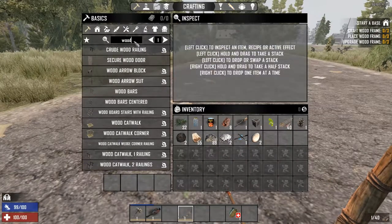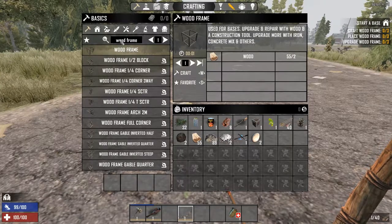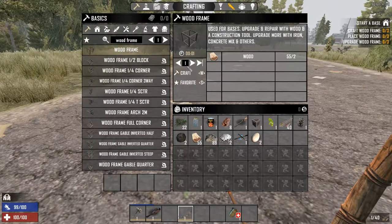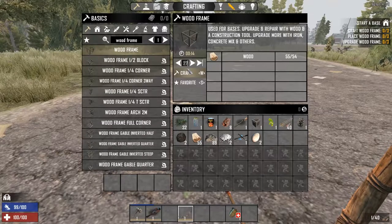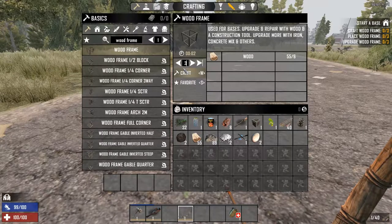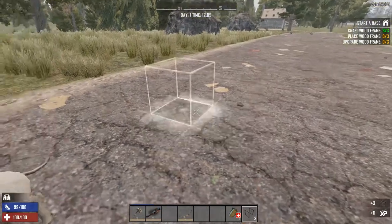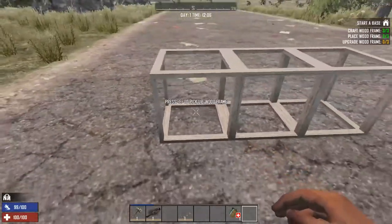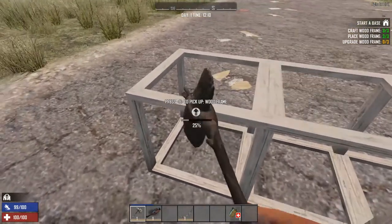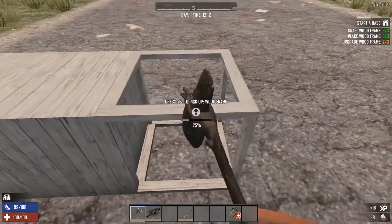To search for wood frames, you need to type the entire phrase 'wood frame' — both words — or it won't pull up correctly. I usually like to have at least 30 wood frames in my inventory at all times, but for this tutorial we're just making three for now. Upgrade them by right-clicking and holding with your stone axe. Later on you can use a hammer, nail gun, or even a wrench, though the wrench is pretty bad but will work in a pinch.